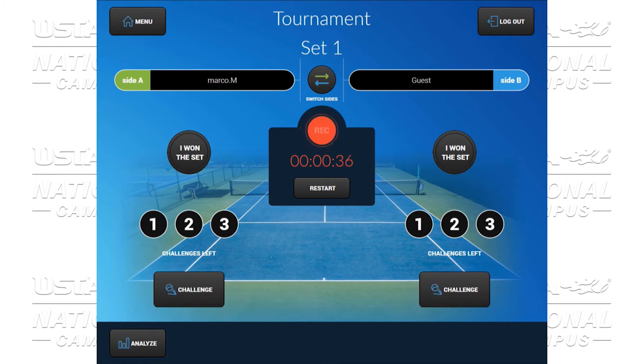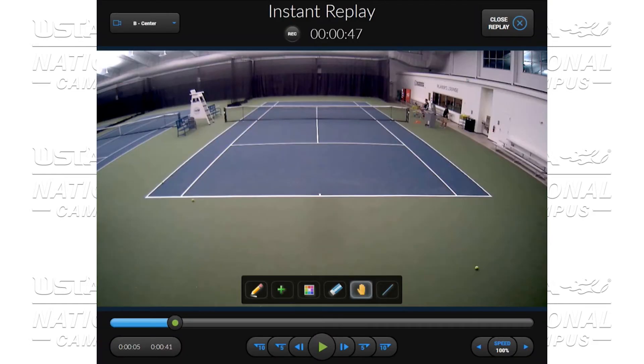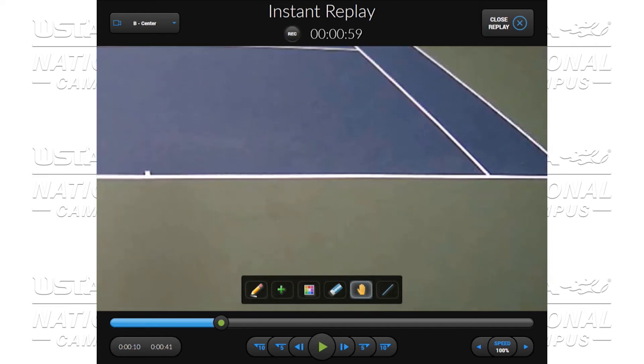Once 27 seconds have arrived, you'll have the ability to challenge a call made by your opponent by clicking Challenge. Using our Play Button and also our Zoom, we're going to find the selected area that we want to look at. With our fingers, we're going to open up and zoom in to the shot. If we decide whether the ball is in or out, I decide to close replay.